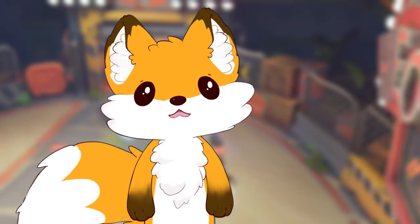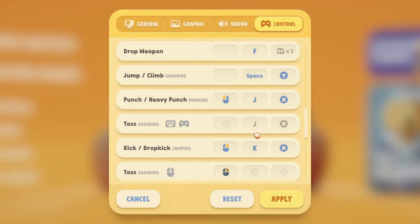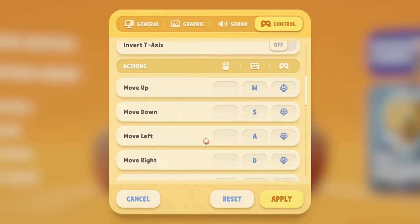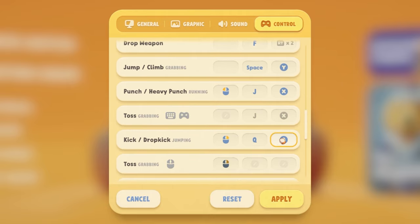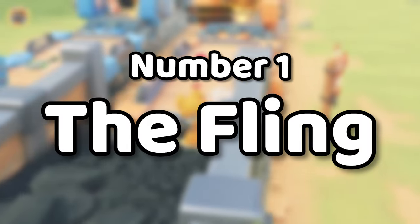Before we get stuck in, for this trick and all of its variants I highly recommend rebinding your controls on both controller and mouse and keyboard to make this trick easier. For an Xbox controller, I swap my jump and kick buttons so jump is on A and kick is on Y. On keyboard, you can't perform this trick at all with the current key bindings as throw and kick share the same button, so you have two options: rebind completely or add an alternative key binding.